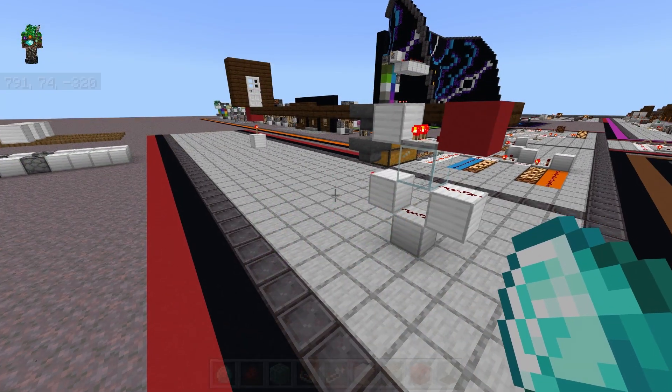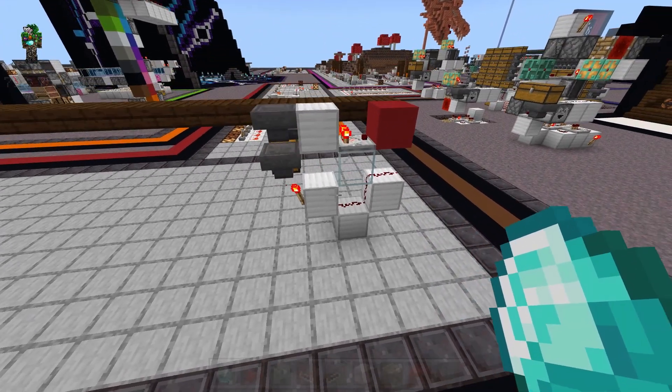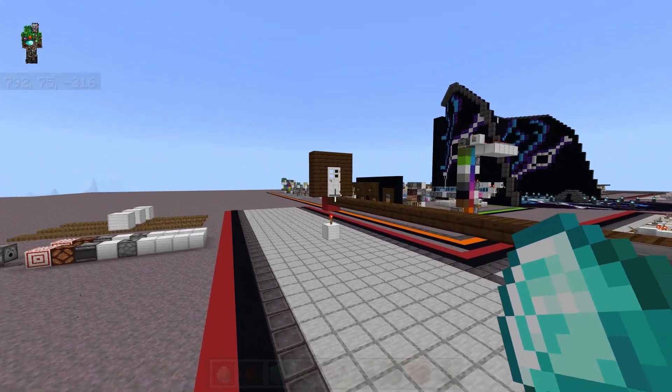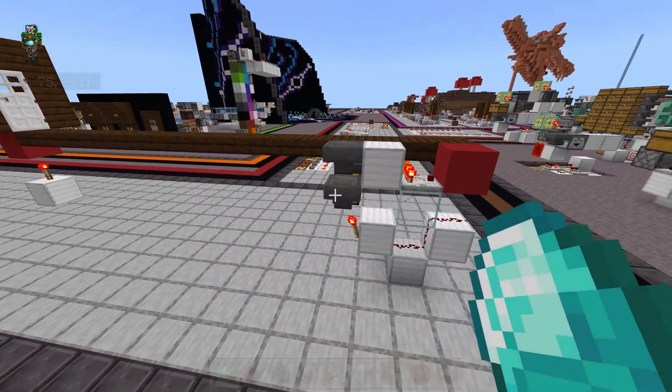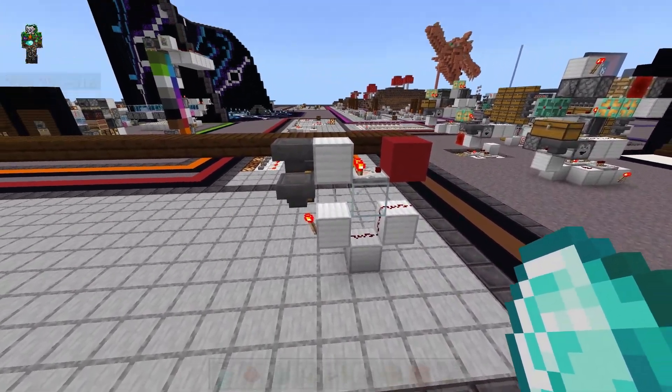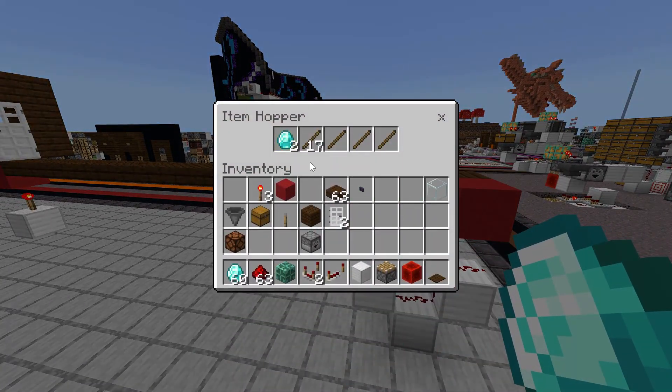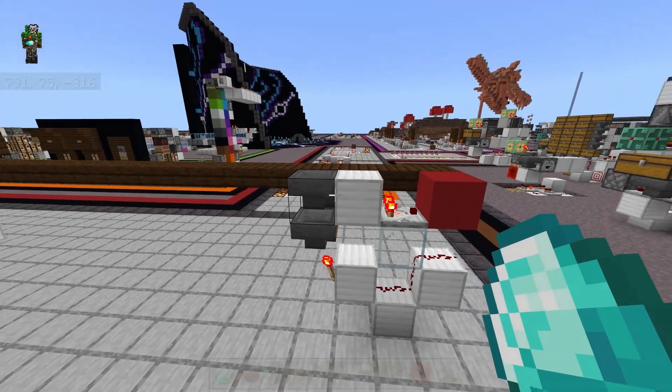Near the end of the video, we'll even touch on condensing the Redstone. The request was a pay door — a door that activates when you insert the correct payment. So all we need to start off with is a door and an item filter, with the item filter determining what item needs to be paid to open the door. In this case, we are using diamonds as our filter.